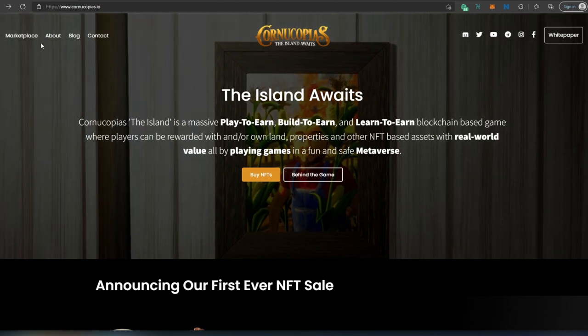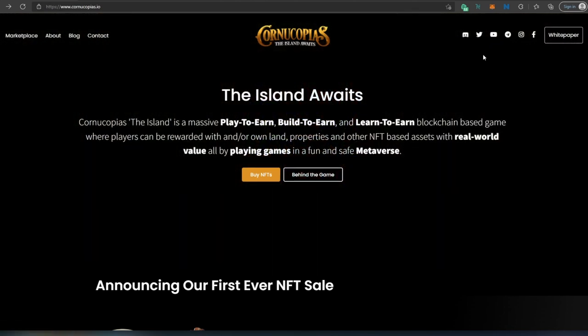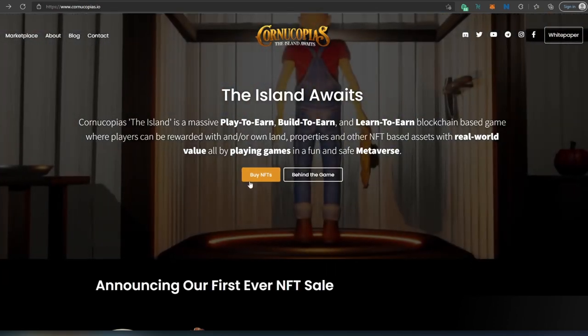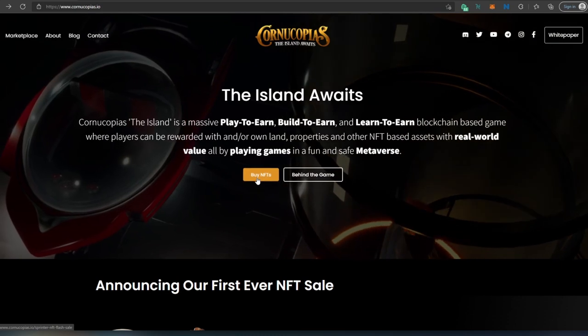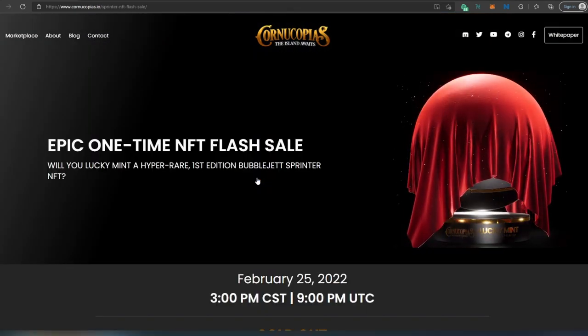Right here on the first main page there are a couple tabs on the left-hand side and on the right-hand side all their social media sites and the white paper — we're going to talk about that slightly later. In here you're going to be able to see one of the main things: Buy NFT and Behind the Games. So let's start by pressing Buy NFT.